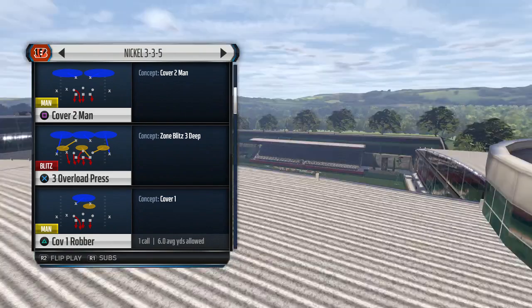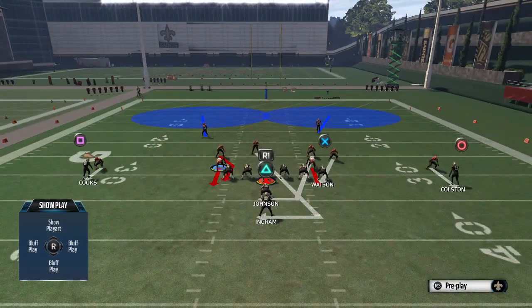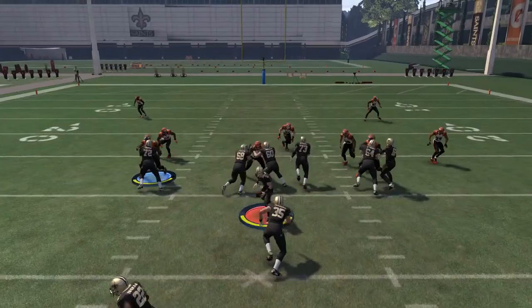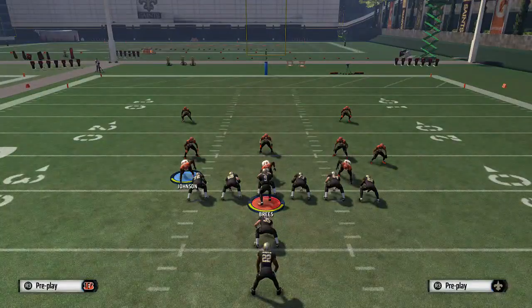The play you're going to want to come out in is Cover 2 Man, or anything where you have that linebacker blitzing on that unique angle coming in the B gap. All you need to do is see which side the tight end is on, then flip the play. Nobody's going to move so you can't tell that you flipped it, but that linebacker is going to come shooting into the A gap and hit the fullback every single time.